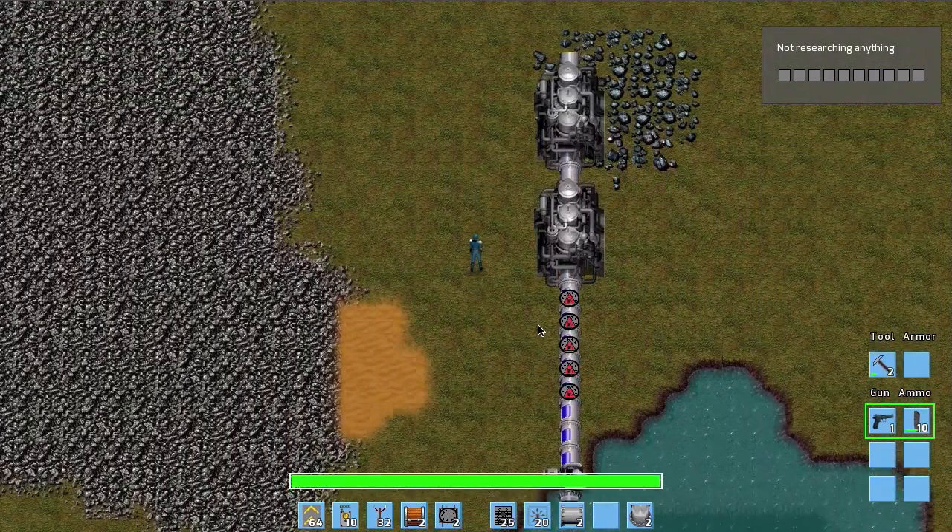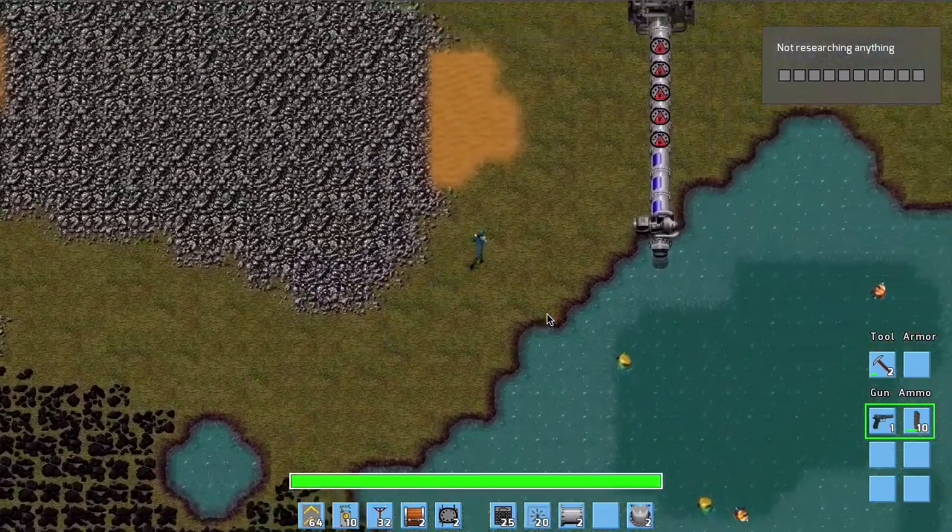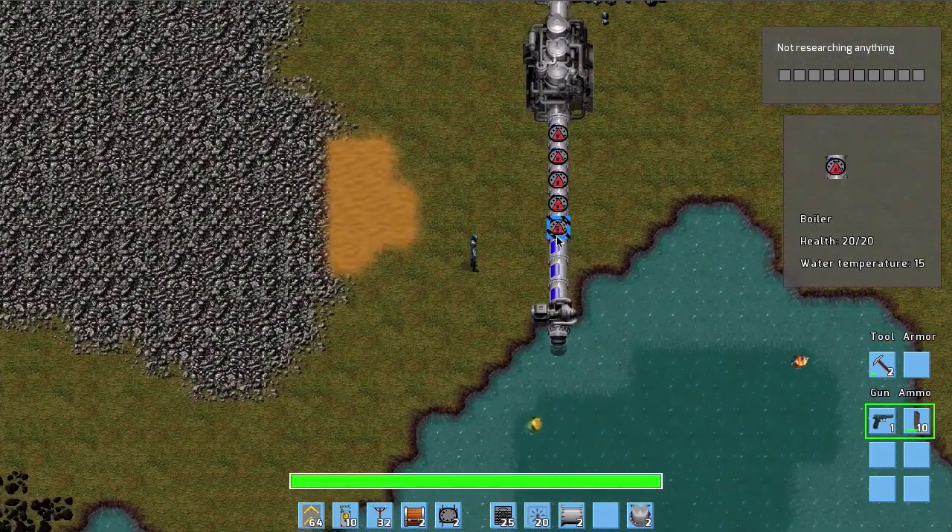We have two steam engines here. You can connect them in series since water flows through them, so we can have something like four or five units of output and everything is fine.